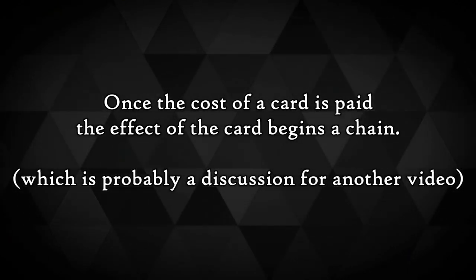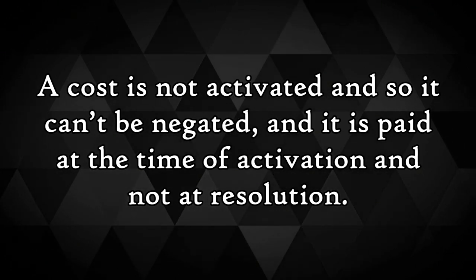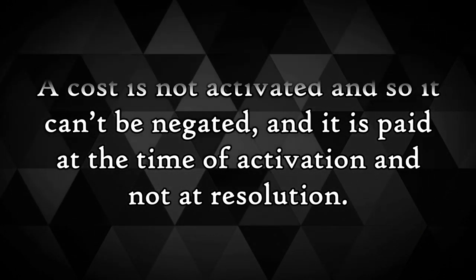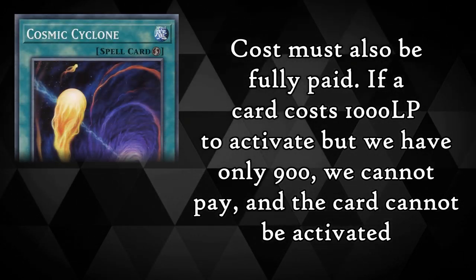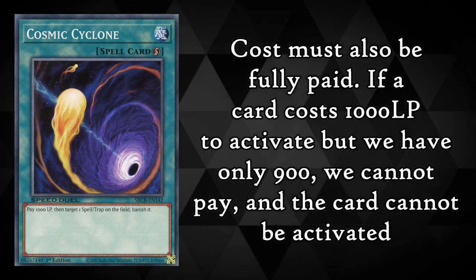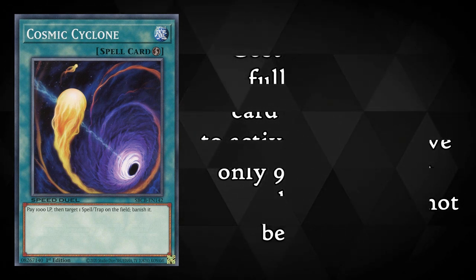Once the cost of a card is paid, the effect and card begins a chain. It should be mentioned that a cost is not activated, so the cost cannot be negated, and the cost is paid in full at the time of activation and not at the resolution. Since costs must be fully paid, you can't activate a card that you cannot pay the cost for. For example, if a card costs a thousand life points to activate, like Cosmic Cyclone, but you only have 900 life points, you cannot pay and therefore cannot activate the card. On that note, you can actually pay life points to death — so if you only have a thousand life points, you can pay exactly one thousand to activate a card, but you will lose the duel. Because the cost must be fully paid, if it cannot be paid, it cannot activate.